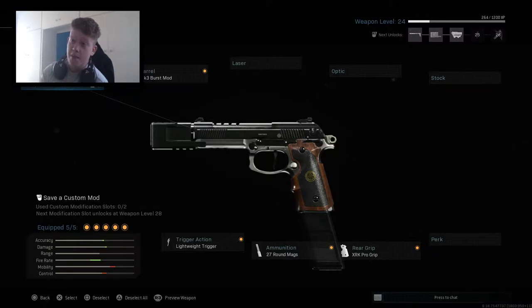So we have the class setup: it's the Desperado Pro Compensator Muzzle, the Mark 3 Burst Mod Barrel, the Lightweight Trigger, 27 round mag, and the XRK Pro Grip. Honestly it makes this gun absolutely insane. I just put it on — this is literally my first game using the burst mod with it and I got an absolute tear.